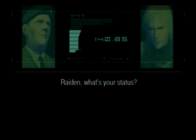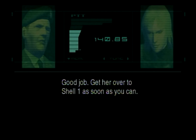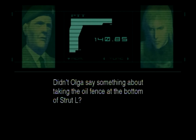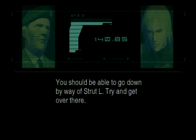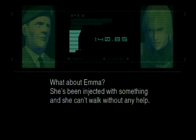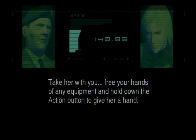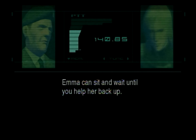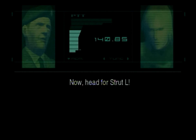Raiden, what's your status? Colonel? I've got Emma Emmerich here. We've managed to avoid drowning. Good job. Get her over to Shell One as soon as you can. That's going to be hard with the connecting bridge on the upper level destroyed. Didn't Olga say something about taking the oil fence at the bottom of Strut L? Yeah, I remember that. You should be able to go down by way of Strut L. Try and get over there.